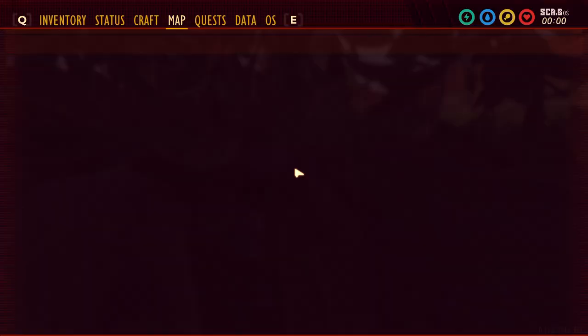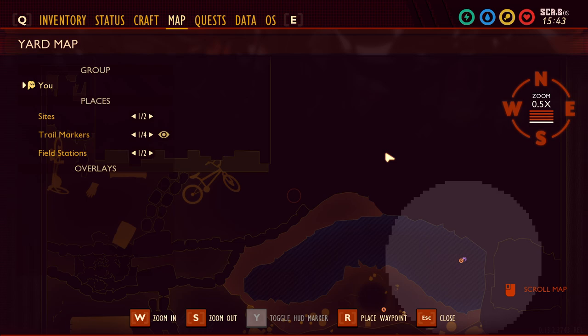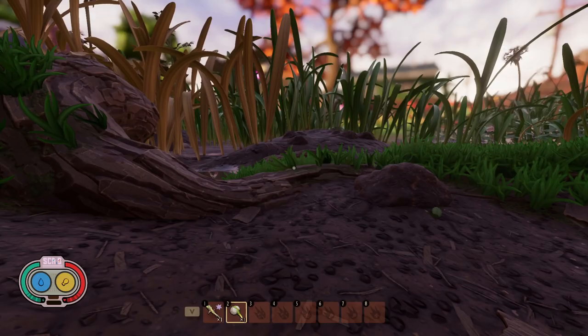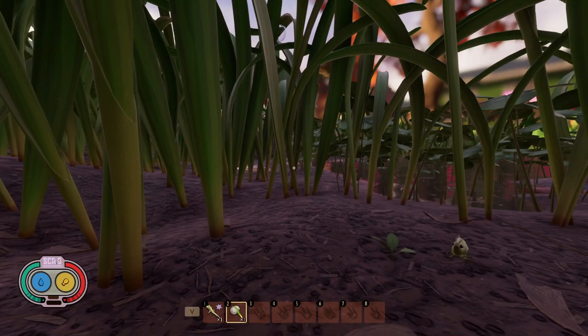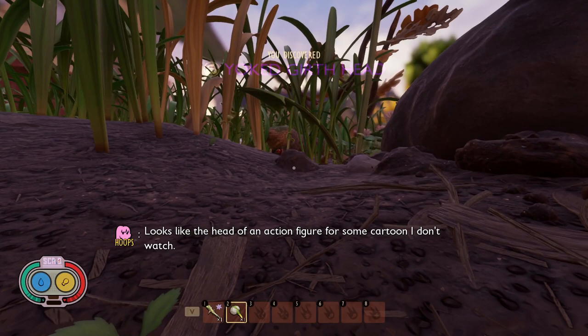Those are the three places I'd recommend setting up sap collectors if you're looking to set them up in bulk. However, if you've built your base somewhere without a nearby placement spot — like my new base up by the bike — there is a spot in the upper backyard, but it's pretty far and it's behind the under-construction tape, so I wouldn't recommend building there since they may change the terrain. What I want to show you is how you can actually build sap collectors anywhere you want and basically just have sap on demand wherever your base is.